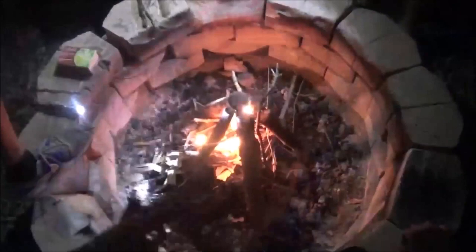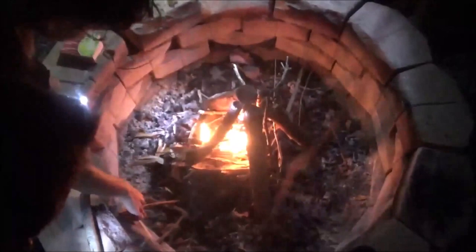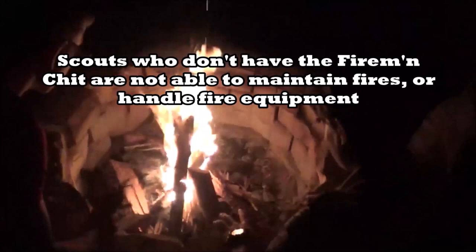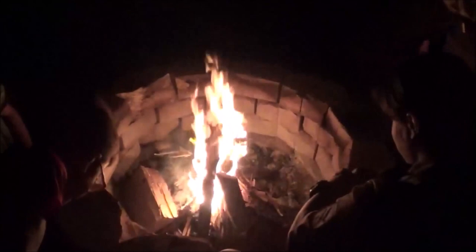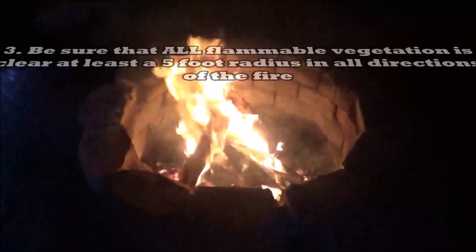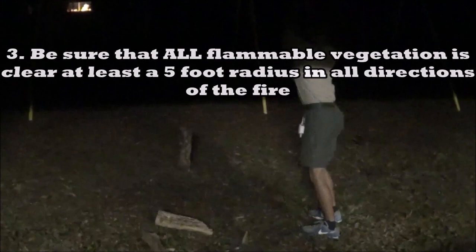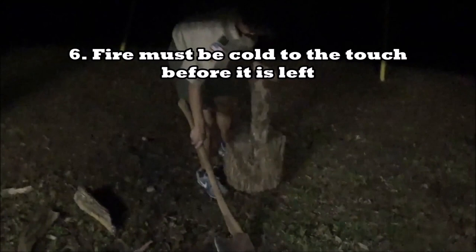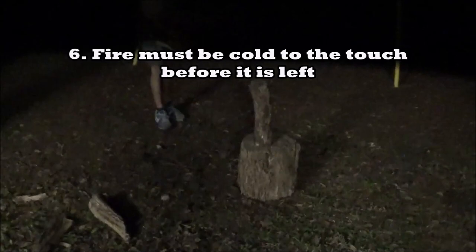The firemanship is granted to scouts who have demonstrated the proper procedures for starting, maintaining, and extinguishing cooking fires, campfires, and lanterns. Scouts who do not have the firemanship are not permitted to start, maintain, or extinguish troop lighting devices, cook fires, or camping fires. Basic responsibilities include: reading and understanding fire use and safety rules in the Boy Scout Handbook, securing necessary permits which vary by locality, clearing all flammable vegetation at least five feet in radius from the fire, attending the fire at all times, having firefighting tools such as water, dirt, or sand readily available, ensuring the fire is cold to the touch before leaving, and following the outdoor code and Leave No Trace.